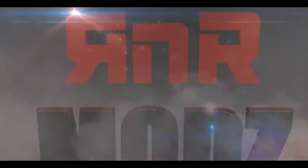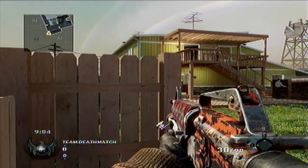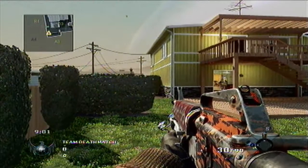What's up you guys, it's Untamed and I want to be showing you how to get the gold crossbow — well, for me it's the tiger crossbow because I don't have gold camo.